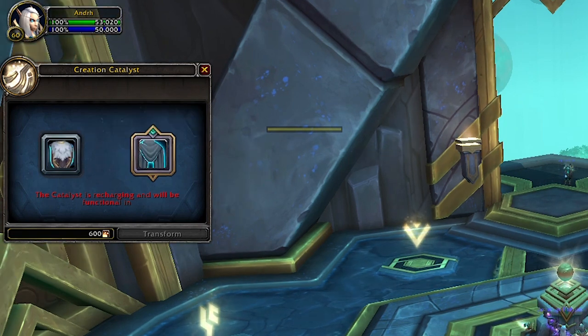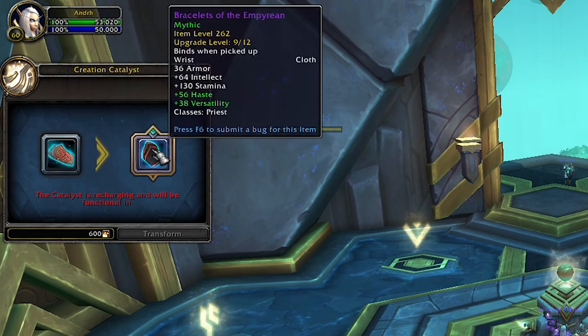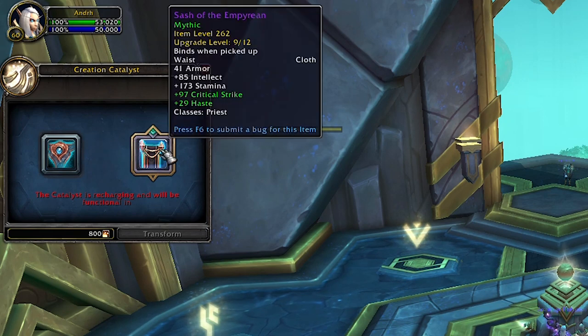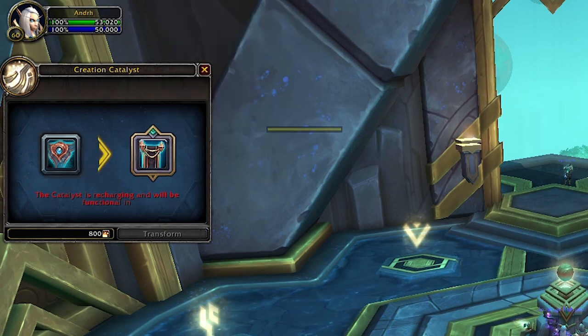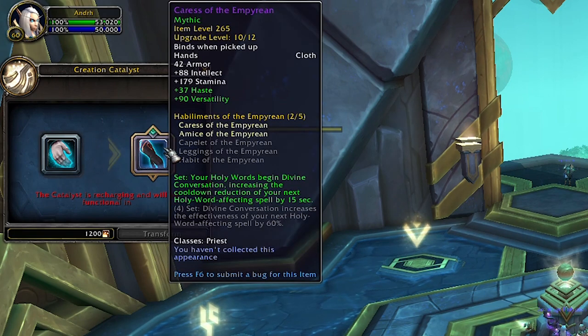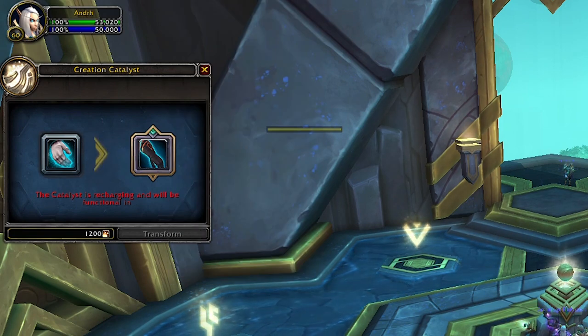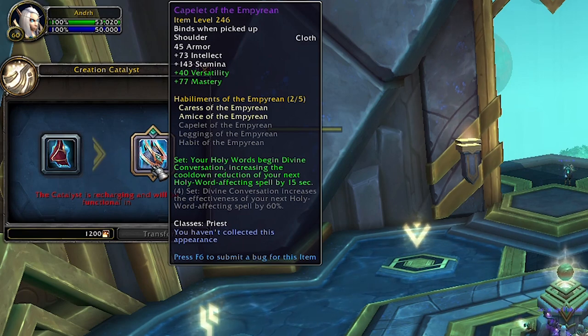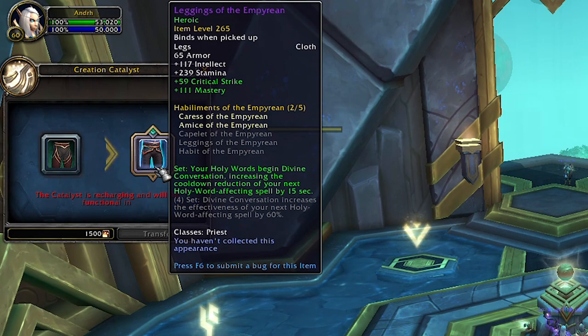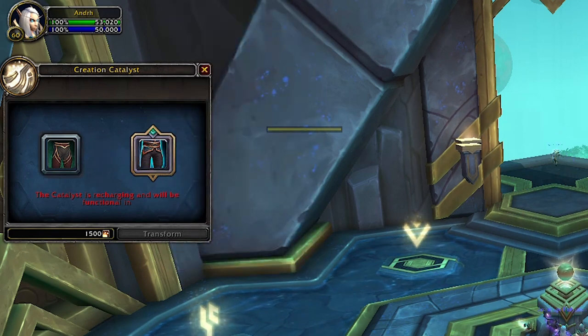Now let's look at the cost for the conversions. You will need a different amount of Cosmic Flux depending on the piece. Bracers and cloak are the cheapest at 600 Cosmic Flux. Belt and boots cost 800. The tier set pieces cost more — shoulders and gloves require 1,200 Cosmic Flux — while helm, chest, and legs are the most expensive at 1,500 Cosmic Flux each.